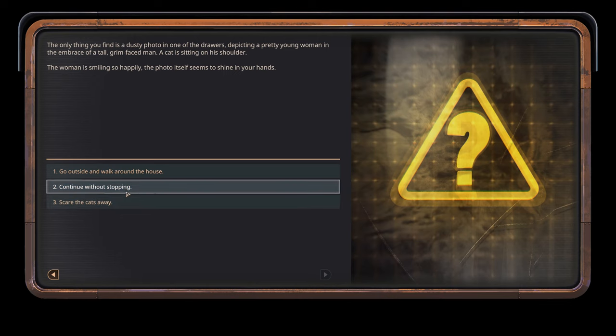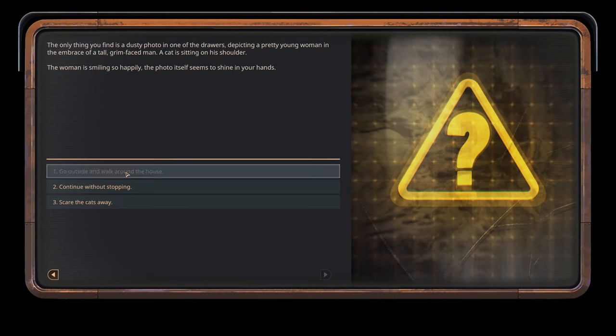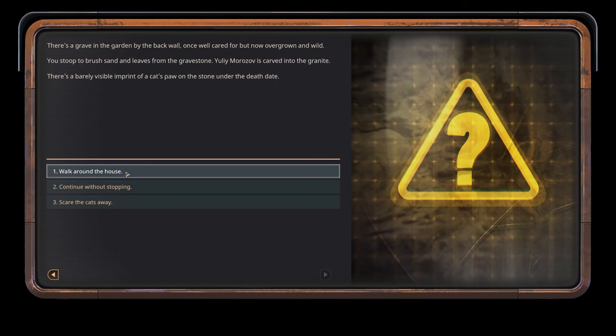Scare the cats away - let's maybe not do that. It'll result maybe in a fight and we will use ammunition. Go outside and walk around the house. There's a grave in the garden by the back wall, once well cared for but now overgrown and wild. You stoop to brush sand and leaves from the gravestone - Yuli Morozov is carved into the granite. There's a barely visible imprint of a cat's paw on the stone under the death date.